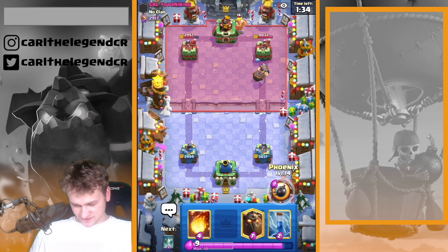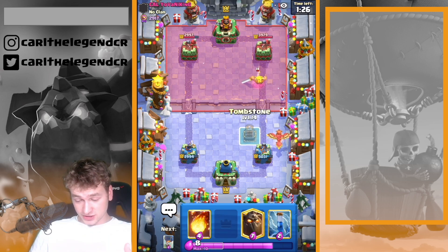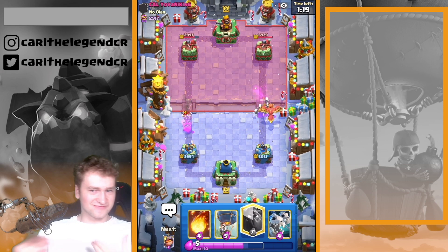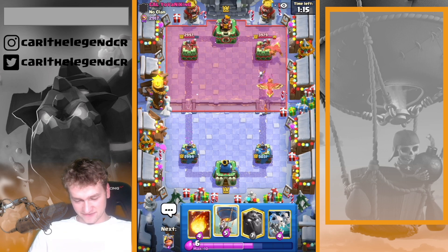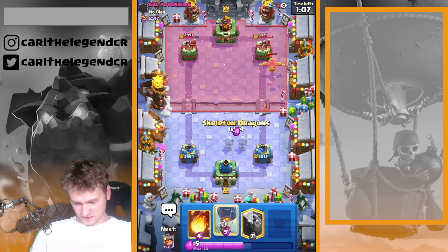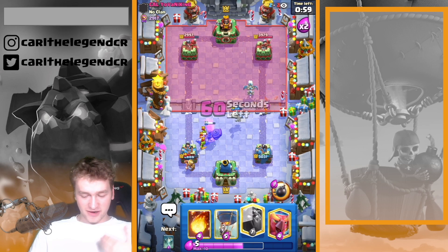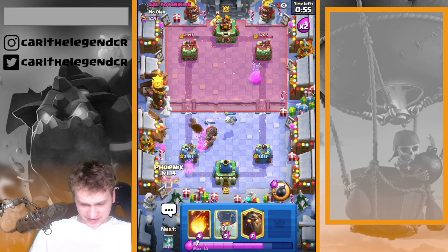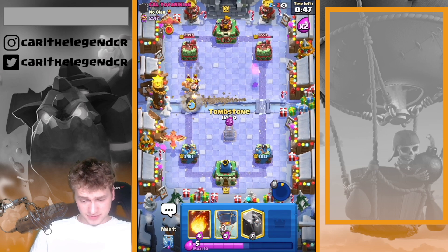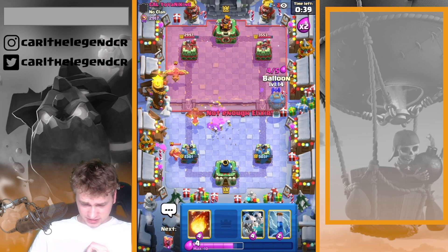Mighty Miner is not the best option for defending goblins, but still kind of a damage-even trade. My both towers are at 3,000 HP, his left tower is also on 3,000 HP — it's not a 1-1 situation yet, so everything is the same. His Phoenix is coming down — interesting. It's time for Hydrakes. Next Mighty Miner, same as before, just chilling and checking what he's playing. Now using the ability — killing both wall breakers is worth it.